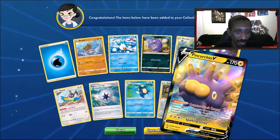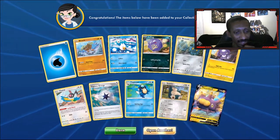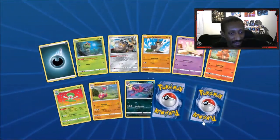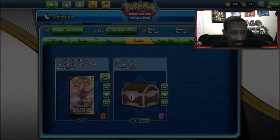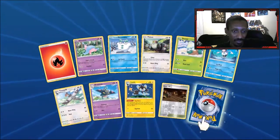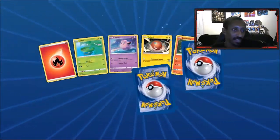Dragapults! We got Pincurchin — put three coins, put damage counters, that's interesting, I don't think I've ever seen that before. We got another Hatterene. We're getting something — a reverse foil Galarian Moltres, I think that's my second one.